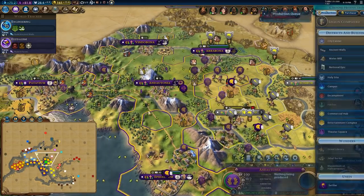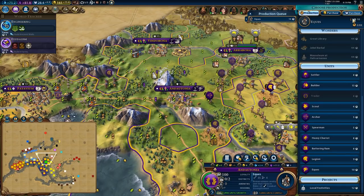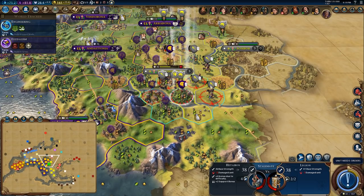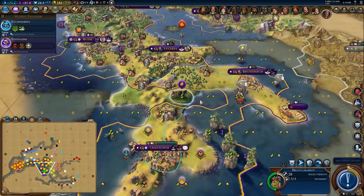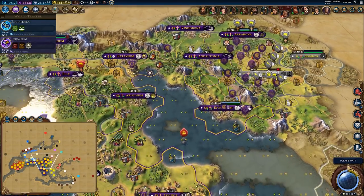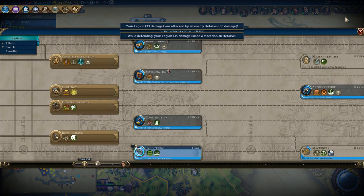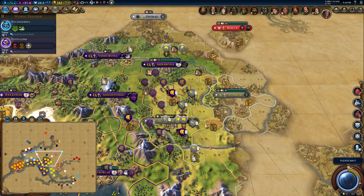I'm going to bring some legions down the south way. Finish the legion here. I'd like to start building districts, but I think I'm going to produce another couple of horsemen before I really get into the construction phase. I could get some experience from this — I'd rather tank the hit than give it. We do have legions that can take up the spot.